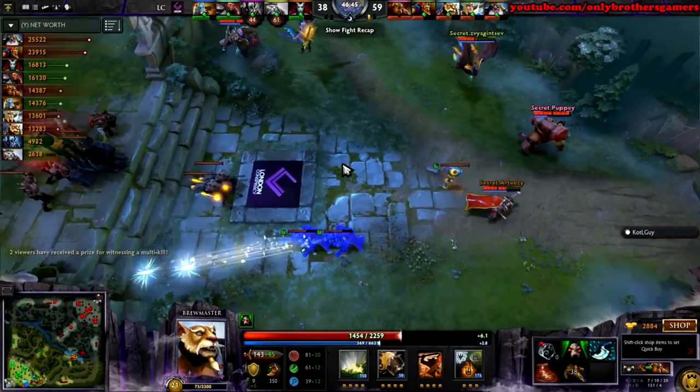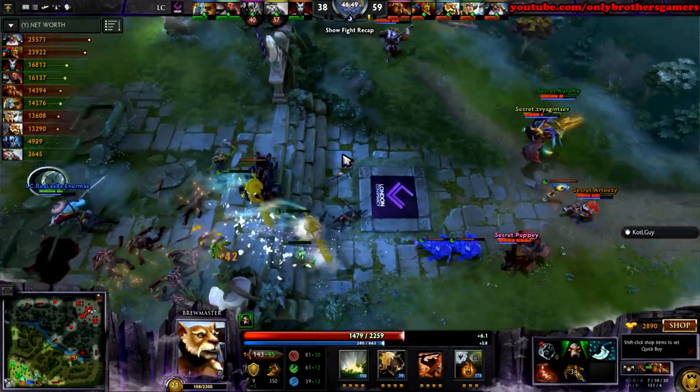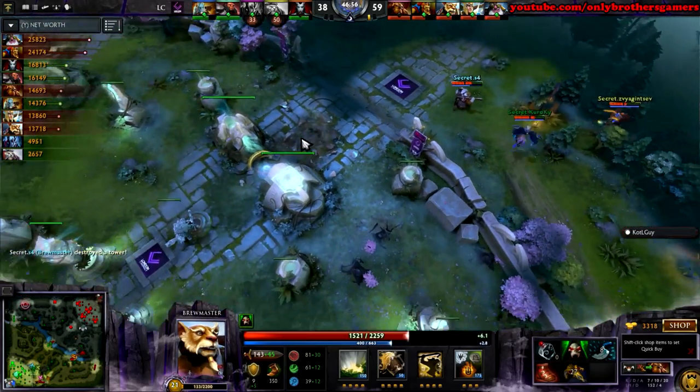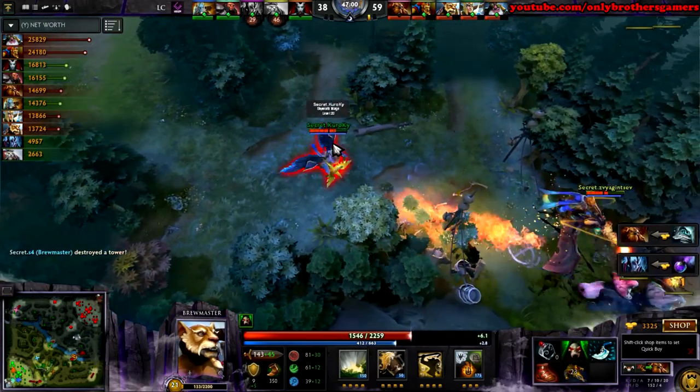They take down both supports. Tusk out for a minute. Secret now with the upper hand, get the first real base damage done. Feeling pretty tasty — might be a 2-0 series run here. Secret move to the other side, and they already take down the tier 3 in the mid lane.